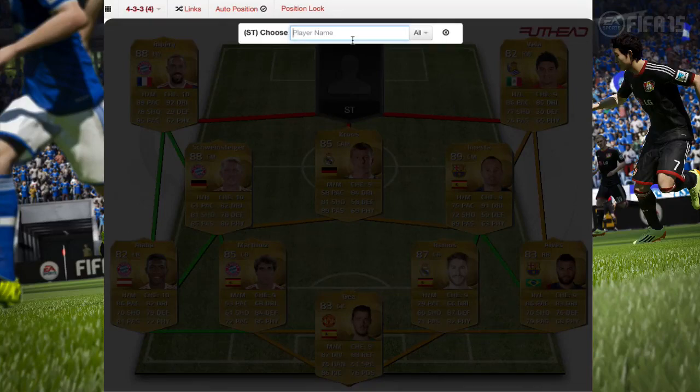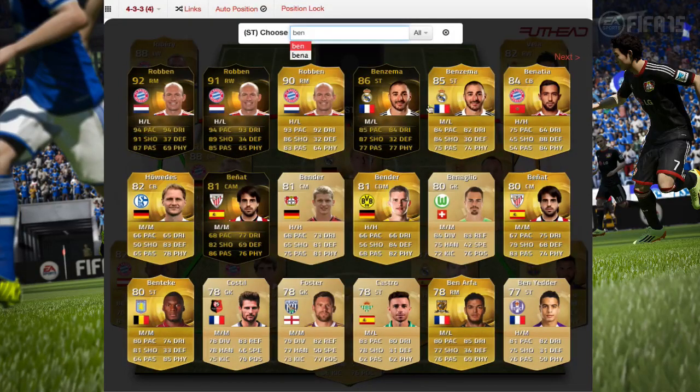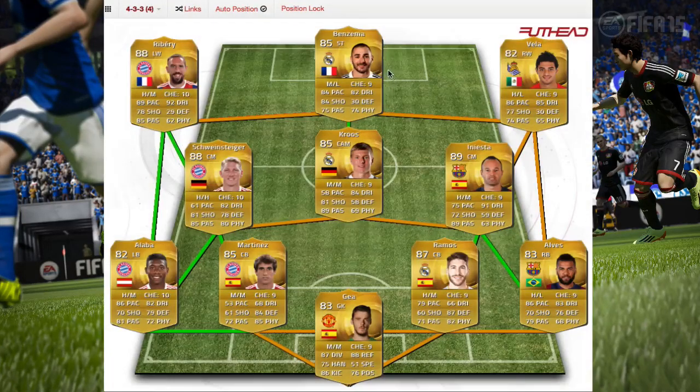And here we have Benzema from Real Madrid — the man. You could put his inform but it's expensive. He fits the team so well. He has 84 pace, 82 dribbling, 84 shooting, 74 physical, and 70 passing. Only 30 defense but you don't need that — this guy is a boss striker.